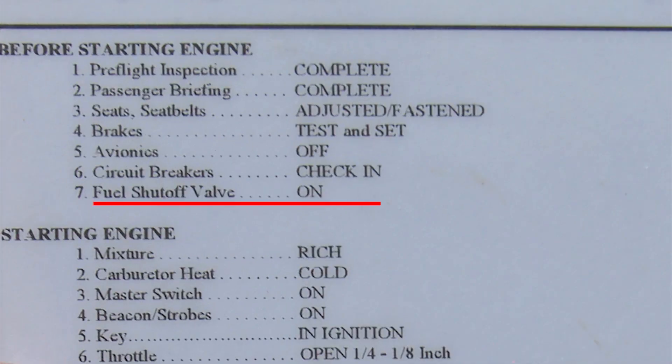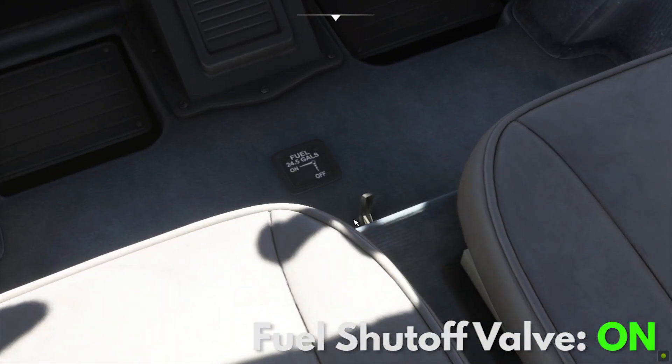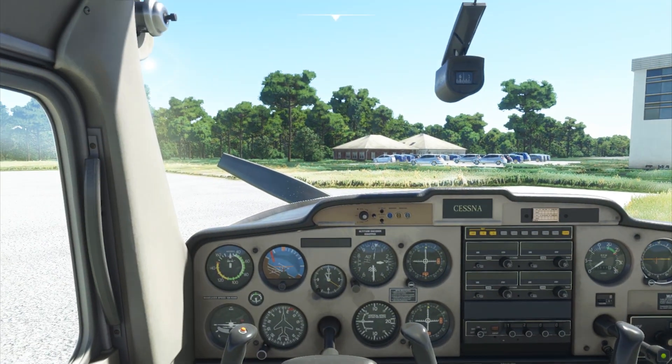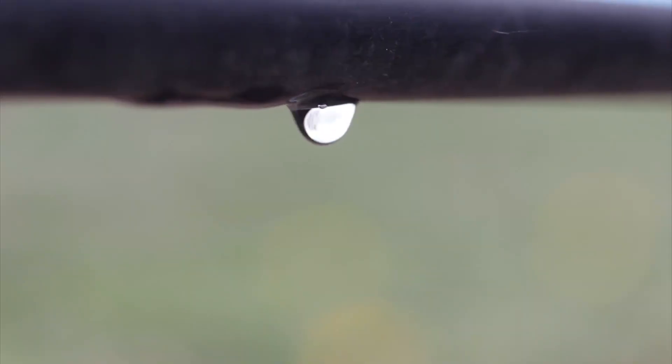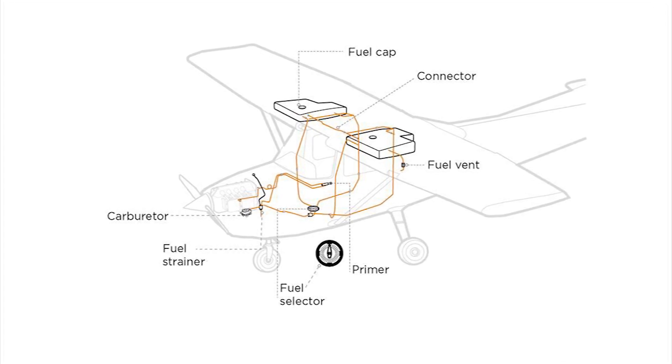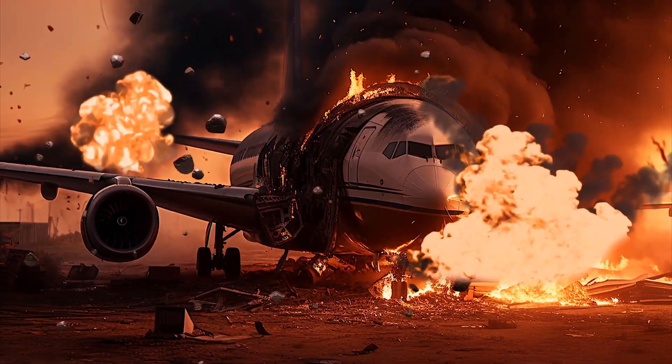Next, you need to turn the fuel shutoff valve to on. Airplanes have fuel shutoff valves for two reasons: one is to have a way to cut fuel supply to the engine in the event of fire, and the other is to prevent leakages when the aircraft is parked. You have to understand that fuel is stored inside the wing, so gravity might play a role in leaking fuel — and we don't want that to happen.